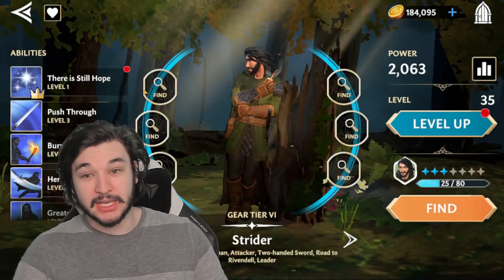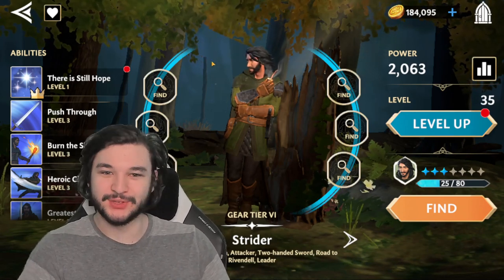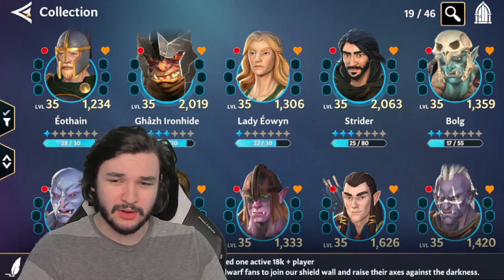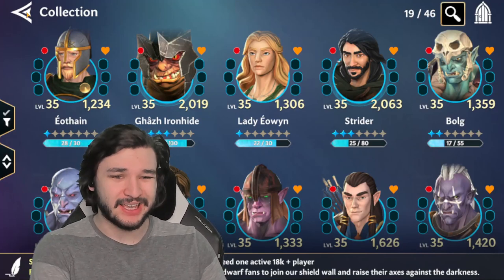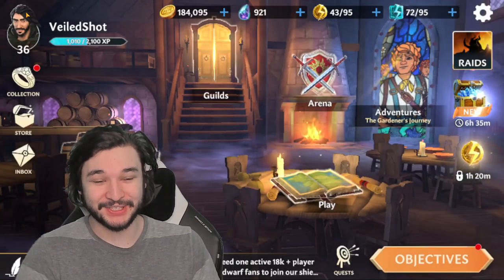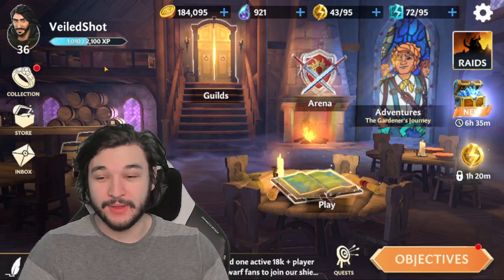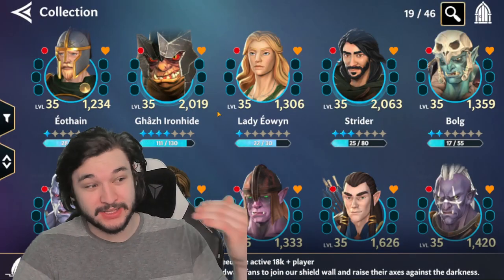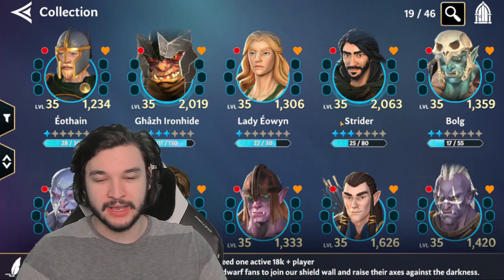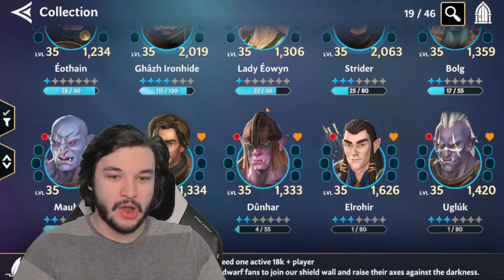My personal preference is to level up DPS units, because better damage means less time spent basic-attacking through waves trying to recharge abilities. If you're manually playing to get a first three-star clear, you often end up basic-attacking at the end, taking more damage. If your damage dealer can one-shot enemies with an AOE, you take much less damage overall, meaning less need for healers and tanks. That's why I went with Gauze and Strider — they're my AOE DPS for each faction.